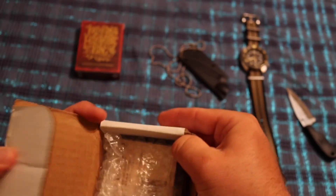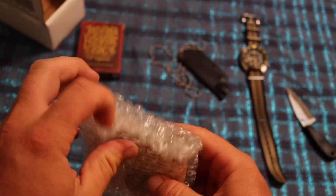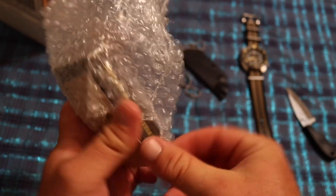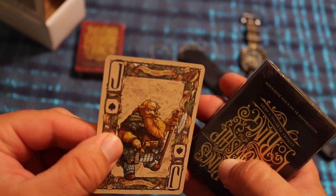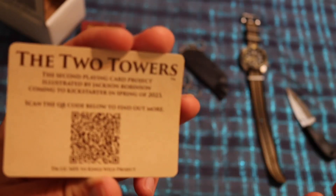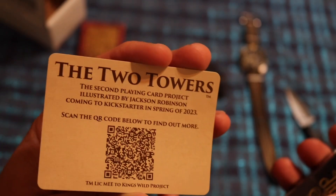Some of you could probably guess what this is. Any time I say I have a nerdy unboxing, that's code for Tolkien, Middle Earth, Silmarillion, and so on. I got a Jack of Spades here — this is the advertisement and a shout-out to the next series, The Two Towers, which I'm definitely interested in. I definitely want to get the whole series of deck of cards.